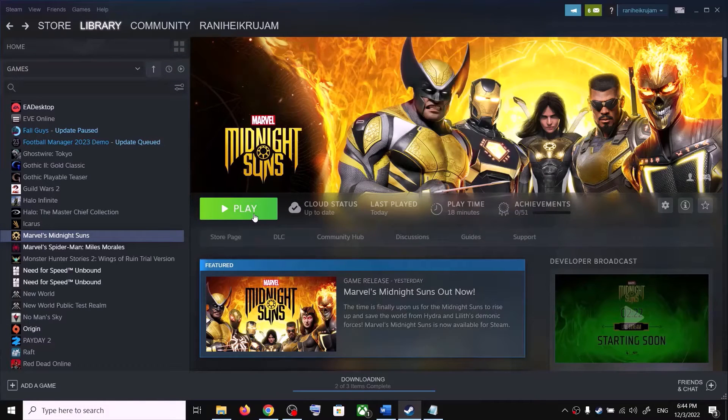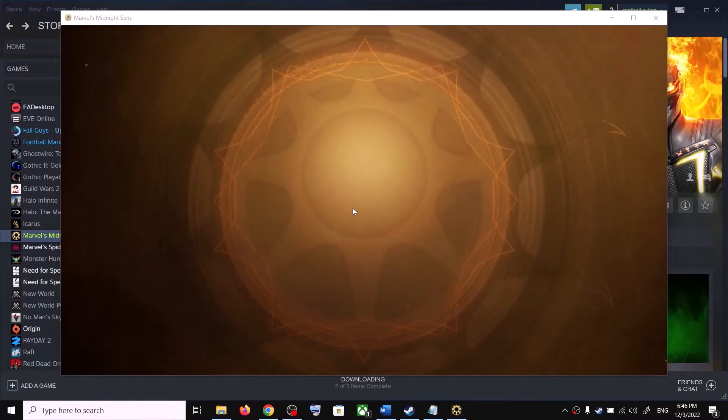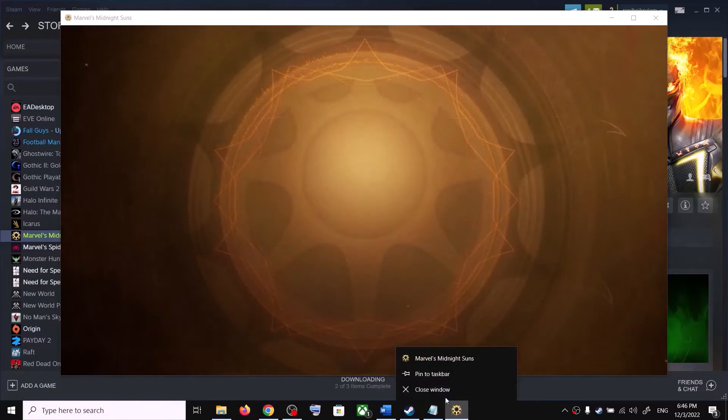It will straight away launch the game. You can see it skipped the launcher and is launching the game without the launcher. You can try this. Now if you don't want to use this method with launch option commands, there is another method.